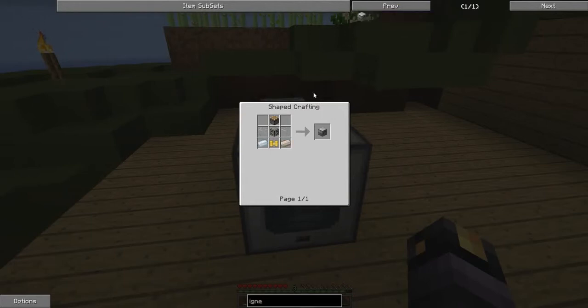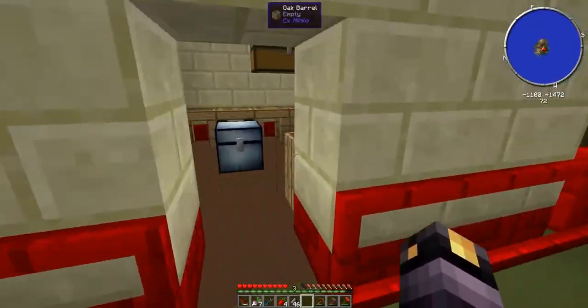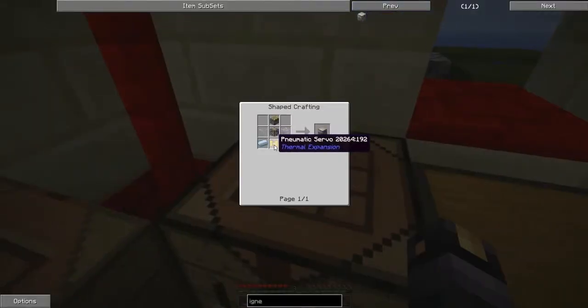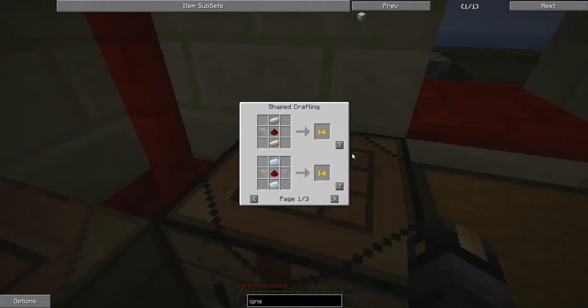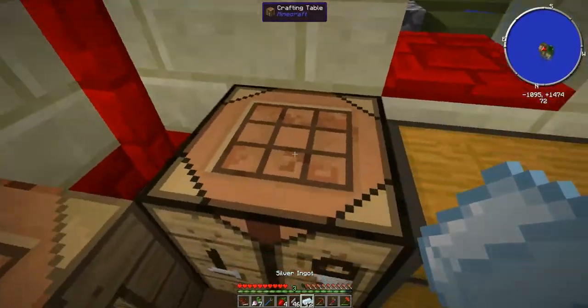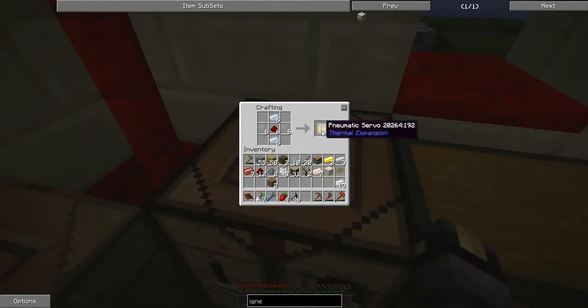Down the line I'll get dust automation happening so I get all three kinds. Now, the igneous extruder: you put lava and water in it and you can make obsidian and cobblestone basically free of cost. I need ferrous metal for the autonomous activator though. For the extruder recipe, I might just use silver — we've got a whole bunch of silver and I doubt we'll use it for anything else.